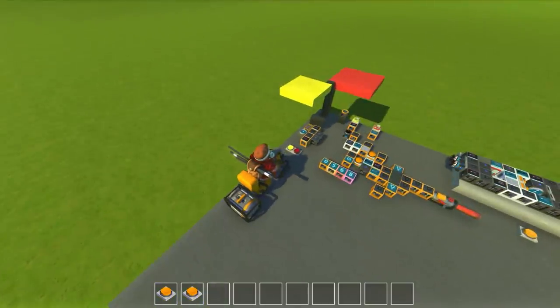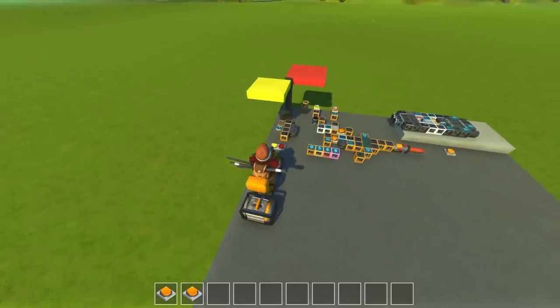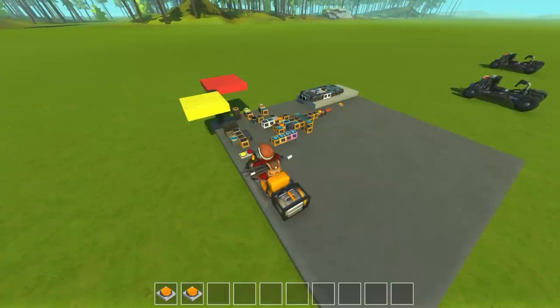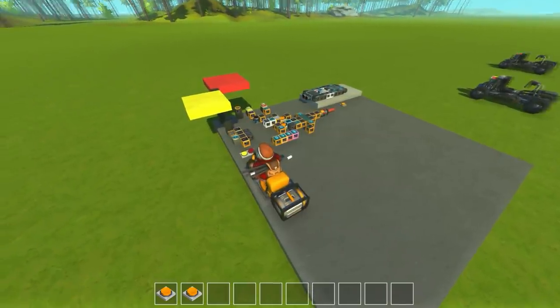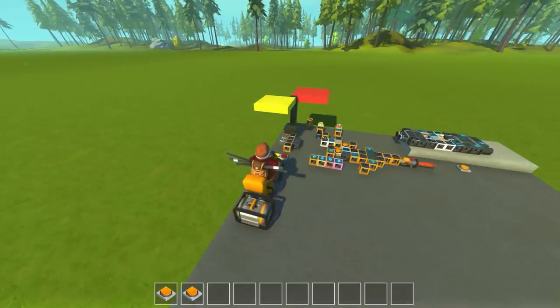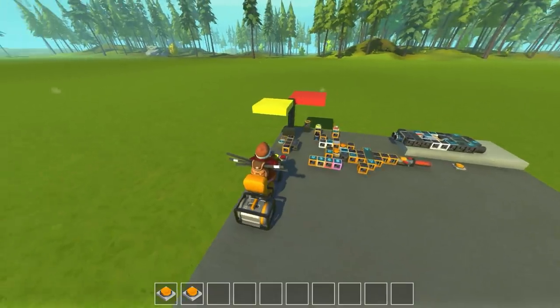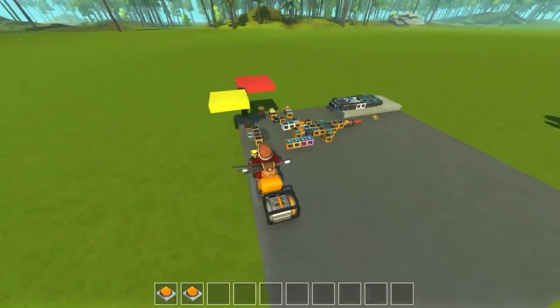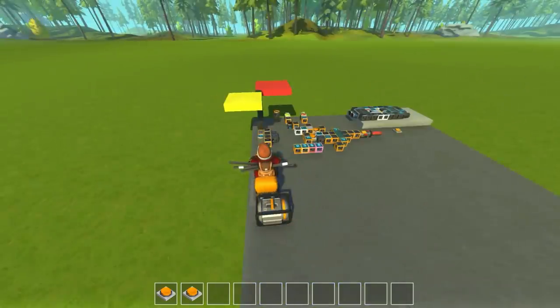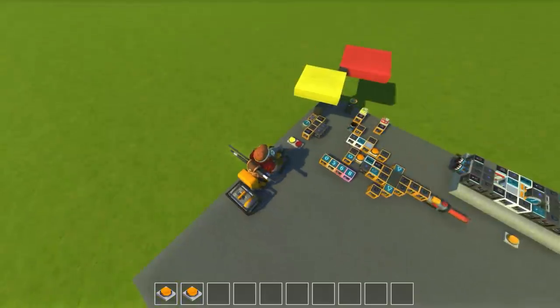If we press one, that's our bunny hop drift — you can see it moving that little controller piece. How the drifting works is we have a velocity meter on the cart which detects if you're moving sideways. When you press and hold one, as long as you continue to hold it, it will maintain that drift as long as you're actually drifting sideways. It activates some boosters to help out, but if you let go it'll release the drift, and pressing one again will bunny hop and initiate the drift.